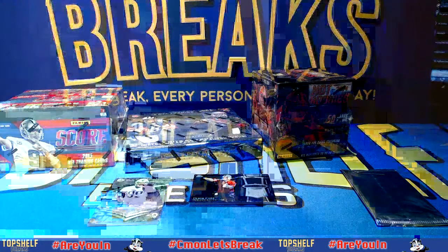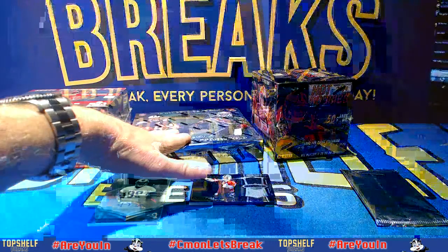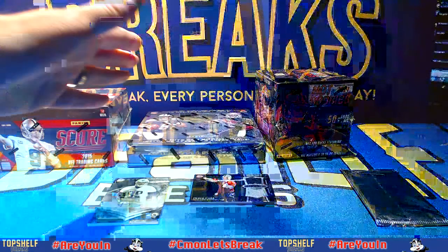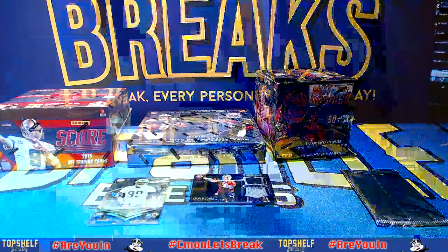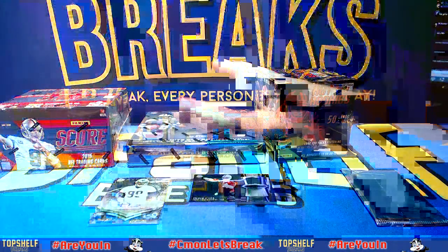So the way it's going to work: we open up the Score and you get two packs. There are only 12 people in it and it's 30 bucks this week because the Spectra drives the price up a little bit — but it sure is beautiful. Then we draft all the hits based on your standings.